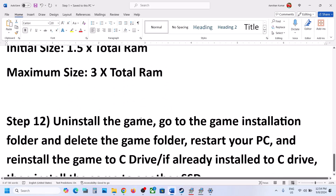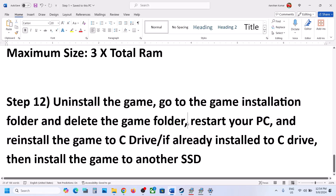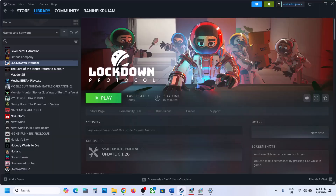The final step is to uninstall and reinstall the game to a different drive. Right-click on the game, select Manage, and then Uninstall. After uninstalling, go to the game installation folder and delete the game folder, then restart your computer. Reinstall the game to the C drive if it was on another drive. If already on the C drive, try installing to another SSD. Hopefully one of these steps will get the game running on your Windows computer. Thank you for watching — please like the video and subscribe to the channel.